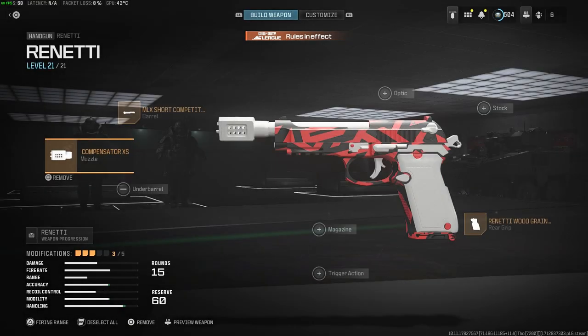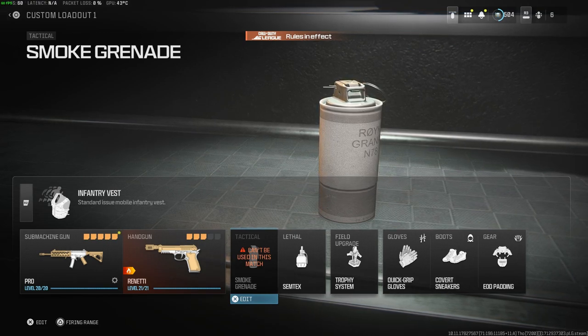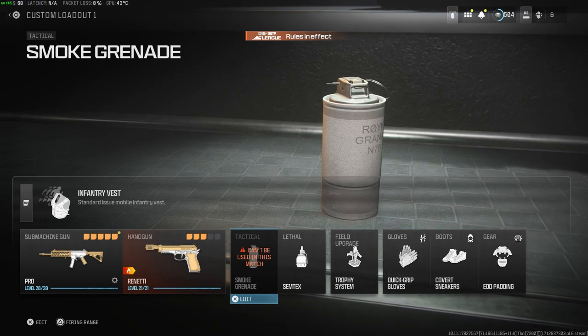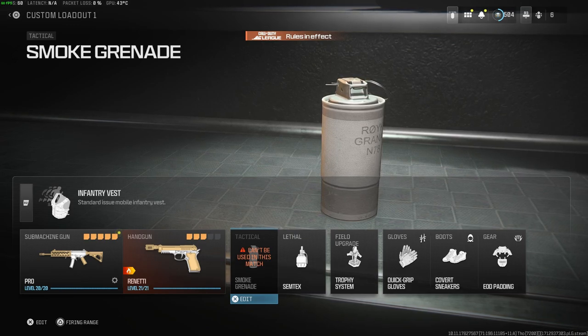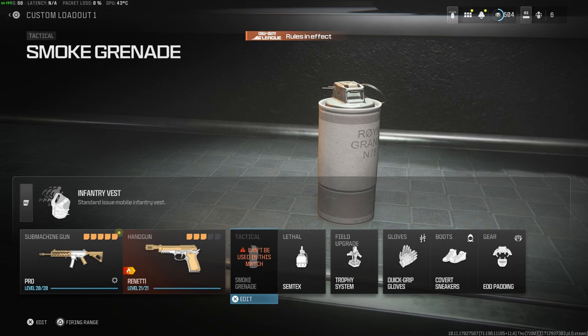For the Renetti on my sub class, this is the setup I use — realistically you can use whatever you want. There are a couple of variations I'll show on my AR and flex classes. I have the smoke on because as a sub on Search I love to use smoke strats. It's semtex, standard trophy, standard. I use Covert and Quick Grip gloves. Quick Grip on subs is perfect because if you're playing Hardpoint or Control you're going to want to throw that trophy quick — everything you want quick.